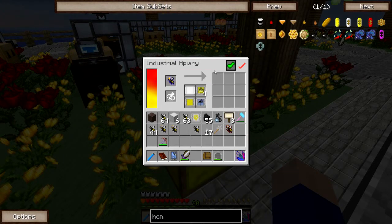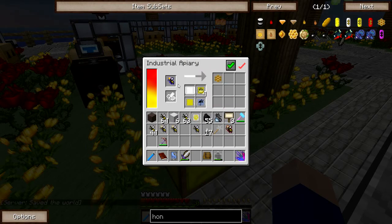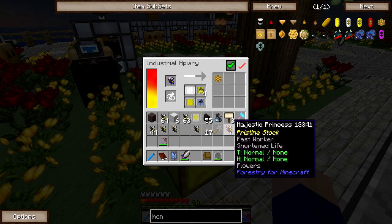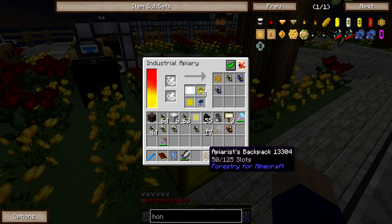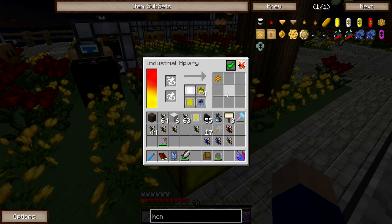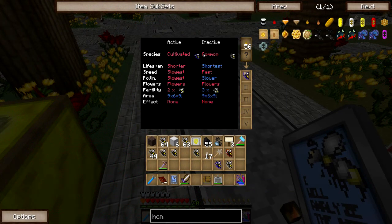We'll just let them cook for a while. I have so many bees. Oh look at that - 50% already! That is awesome. I love that lifespan upgrade slash downgrade - probably doesn't feel like an upgrade for the bees. I have a majestic over here. Let me just wait one more moment, I think these are going to go real quick. Yeah - done, super nice. Let's analyze. Cultivated, cultivated common. That's fine.